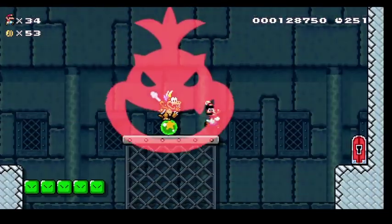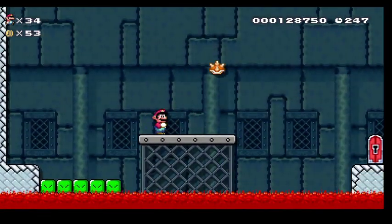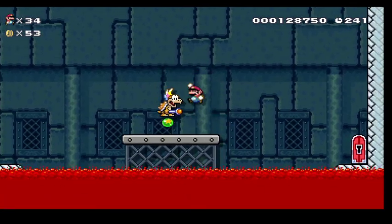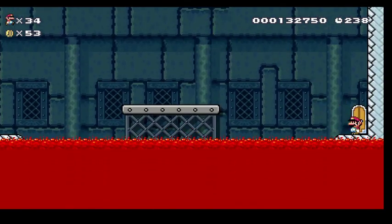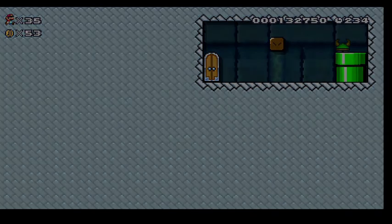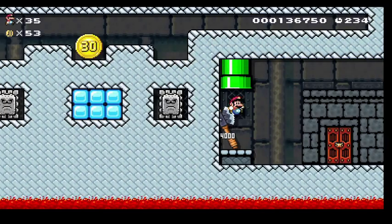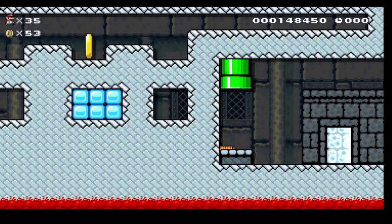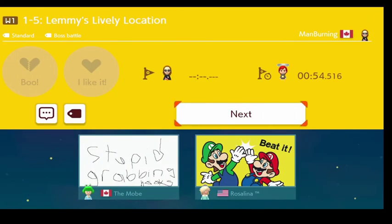Time for Lemmy. Fall down there, get a bonus hit. Technically you're supposed to go and get the snake, and then the snake goes around, but I'm just gonna do that. I almost fell into the lava there. You're rewarded with a one-up. And that's the first world for you guys — not too hard. The difficulty gradually ramps up as the game goes on. You don't want to put the hard courses right at the beginning. And watch this — the mobe is gonna say something special: 'Stupid grabbing hooks!' The mobe didn't like the grabbing hooks. They weren't so bad though, were they?